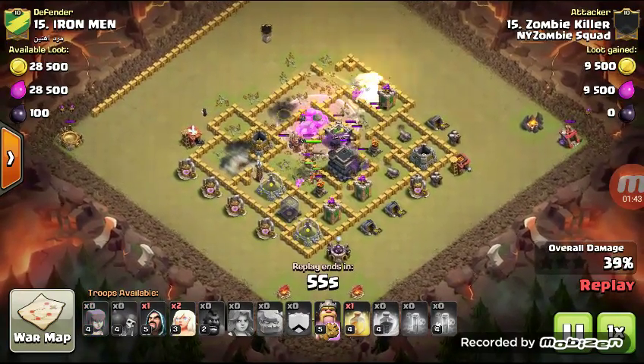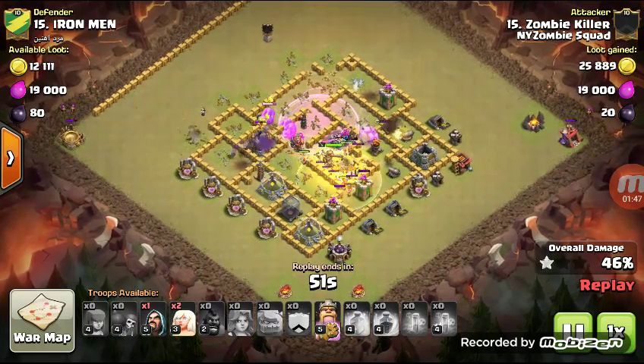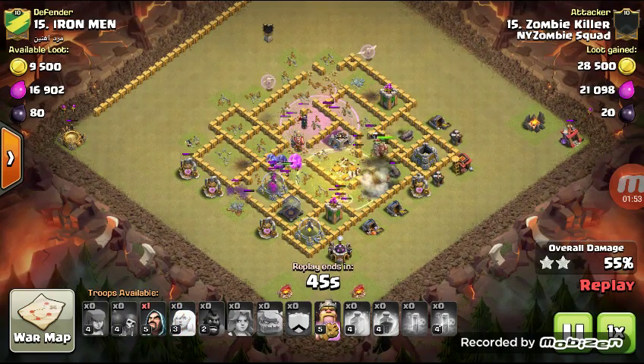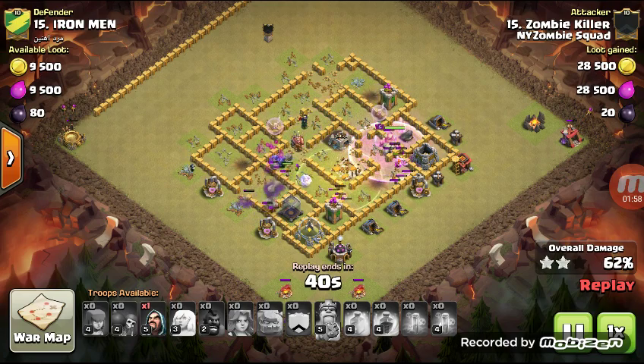Rage. Drop the heal down for the valks. Oh yeah, I have some healers — let me throw them down. Just destroyed the base.